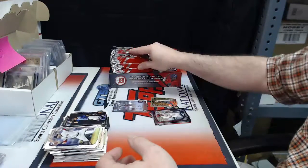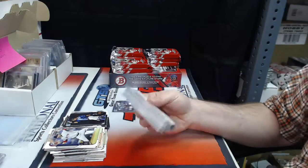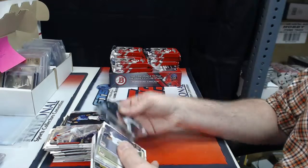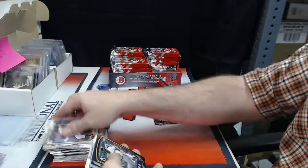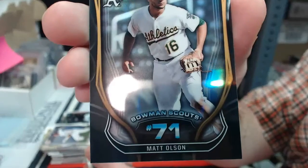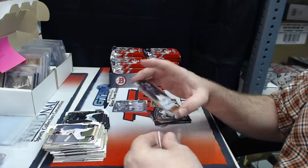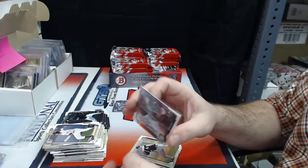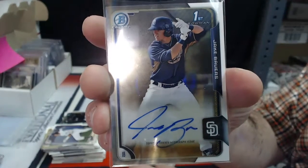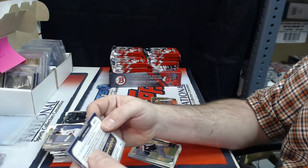Papers. Chrome's papers. Matt Olson, number 71, Bowman Scouts. And second auto up fast for the San Diego Padres - Jake Bowers. Base Autograph. Jake Bowers, the 208th overall pick in the draft.